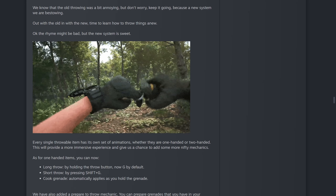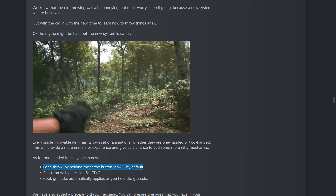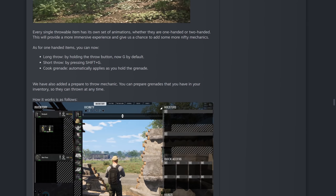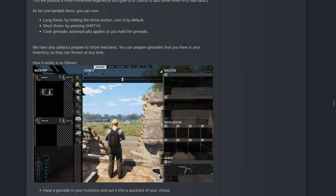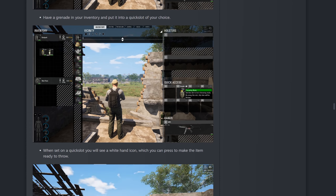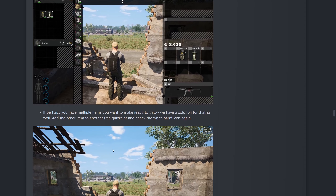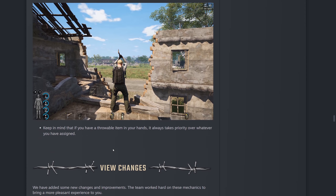Long throw — hold G. Short throw — hold Shift+G. Cooking the grenade automatically applies as you hold it. We'll test that out when we make the patch videos next week. They've also added a prepare to throw mechanic — you can prepare grenades from your inventory so you can throw at any time. If you want to throw an item, press G and the character will throw it. If you had anything in your hands before, it'll be put back in inventory or an empty back slot. If there's no free space, the item will be dropped.